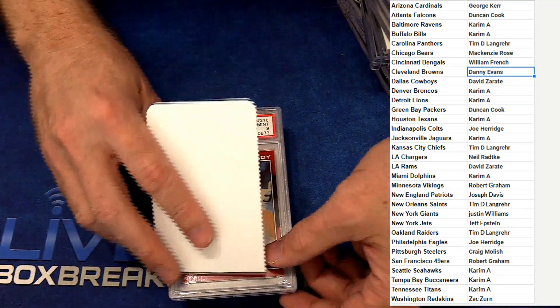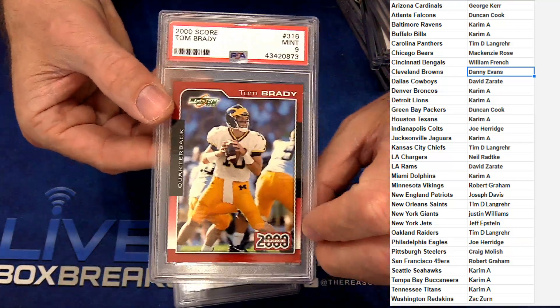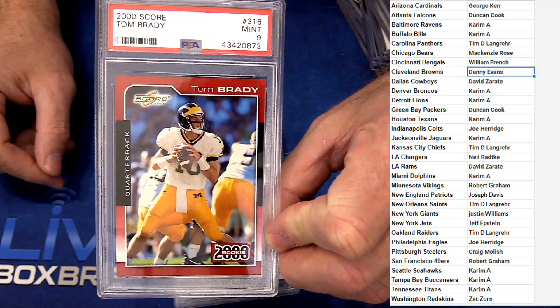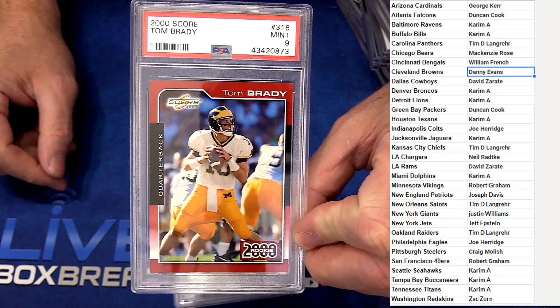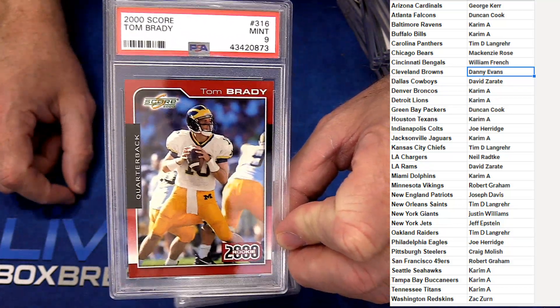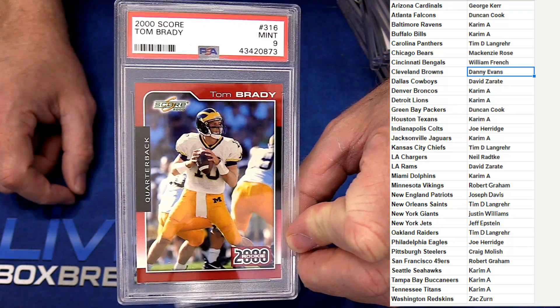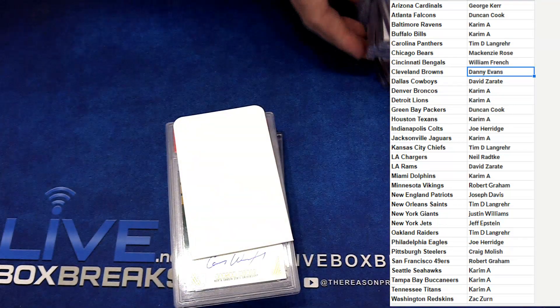Very nice. Look at this one guys — 2000 Score rookie Tom Brady, PSA 9. Boom, that's Joseph snagging a Brady rook. I actually have a box of this — I'm gonna have him pick a pack soon. Want to clear out one of these; I think Bowman's got a pack left or something. Once that's done we'll throw another 2000 up for you guys. That's a cool Brady right there, very rare.